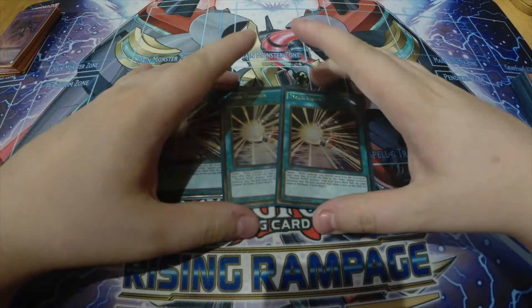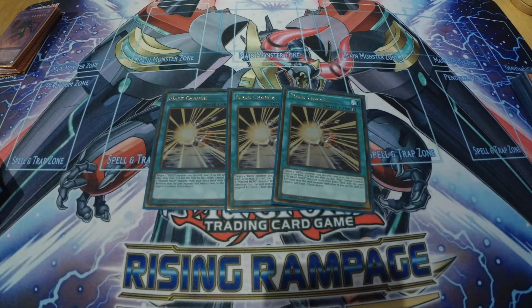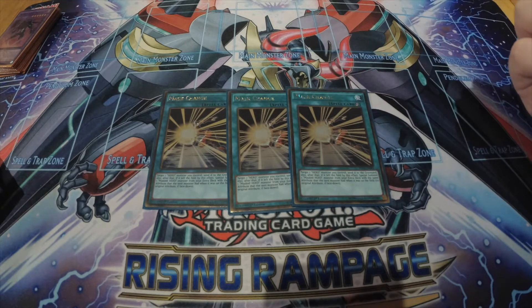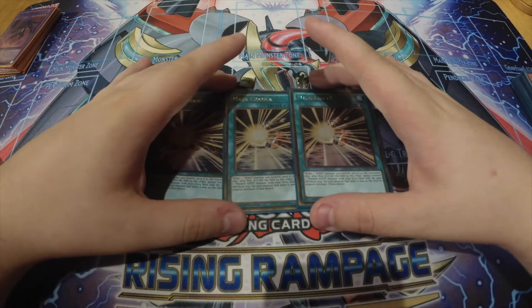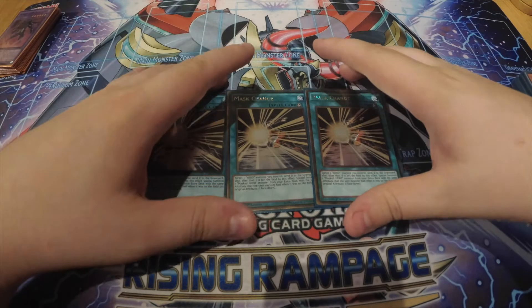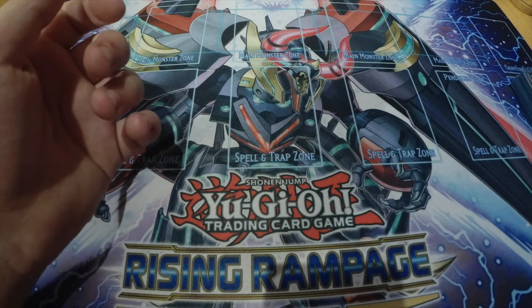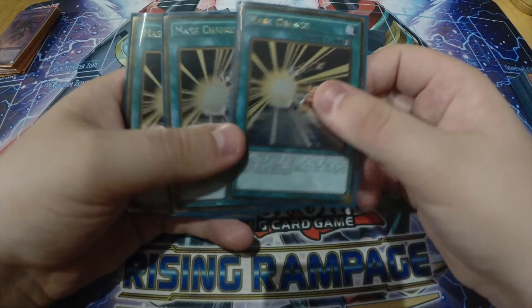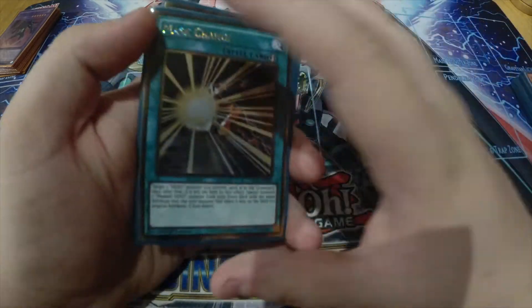For spell cards: three Mask Change, absolutely mandatory. Sometimes I want to run Mask Change 2 because of how good the Masked Heroes are, but Mask Change 2 is kind of redundant right now. You can search it out with Shadow Mist or hard draw it. One useful trick: if you activate Stratos's effect to search and your opponent tries to Effect Veiler or Impermanence it, you can Mask Change Stratos to dodge targeting. It's recyclable too.